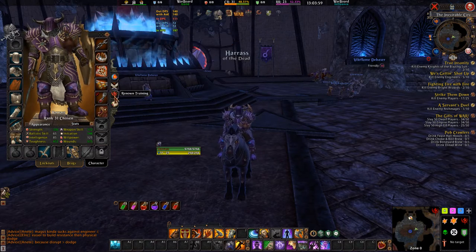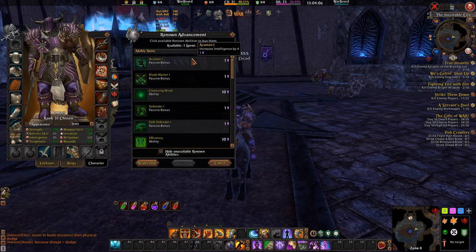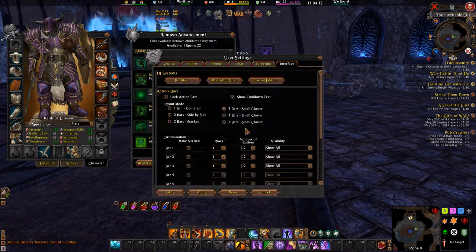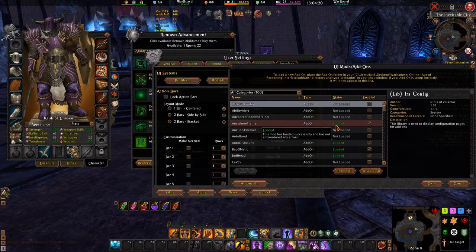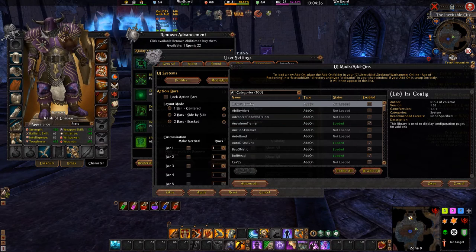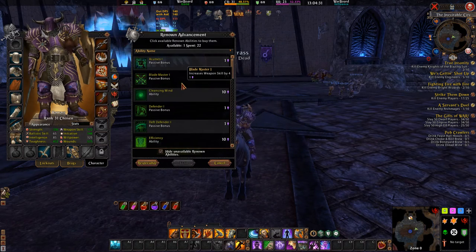The only other thing we need to do is renown training. It's very hard to show you this basically because I'm using the add-on — I'll just show you here — a customised interface, mods add-ons, Anywhere Trainer, that's the one I'm using. I've got that loaded, which means I can train anywhere and upgrade these. But even when you go to the vendor that upgrades the renown abilities, it still doesn't show you what you're using. I've got 22 spent at the moment in available one.